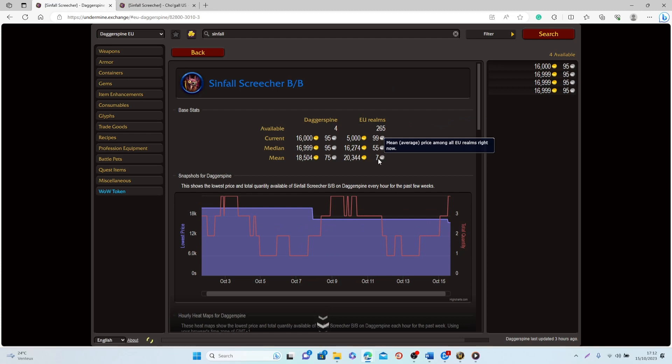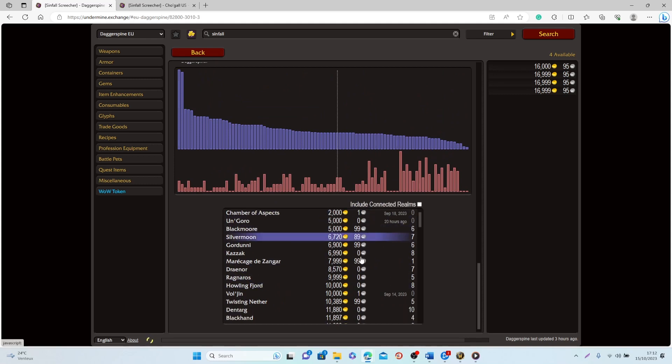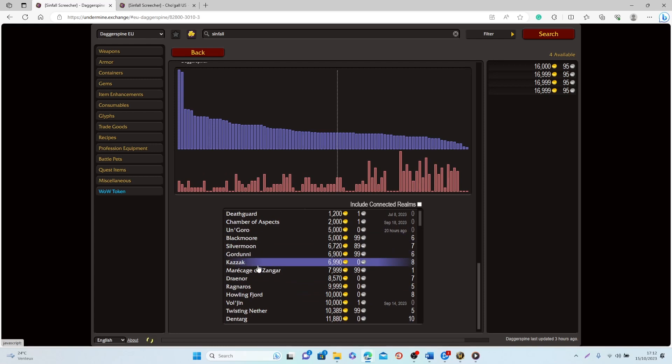One thing to keep in mind is that on some realms these pets are not going to sell for a lot of gold because there are a lot of people selling them and the market is not so good. But since you can cage them on any realm, for instance if you farm them on Kazakh right now on European realms, you can easily cage it and sell it on one of the other realms where they sell for a lot of gold, giving you a better chance at selling it for a higher price.